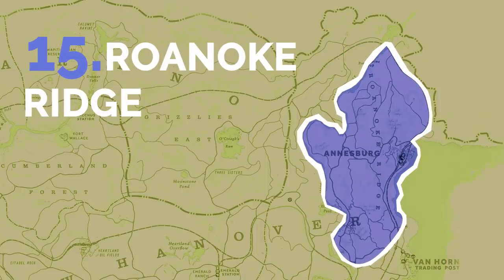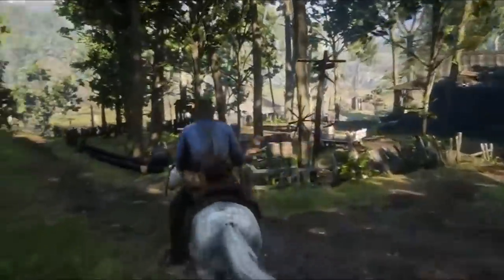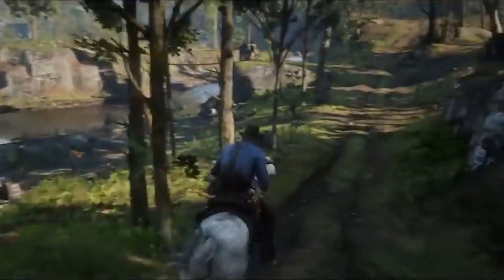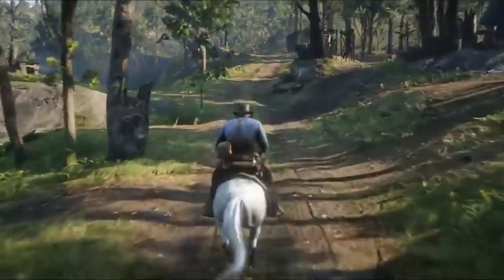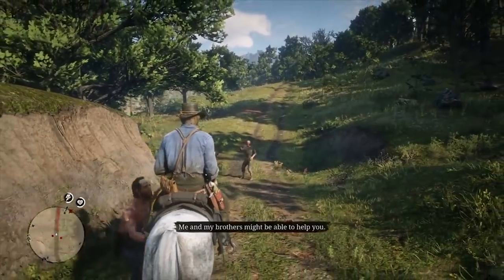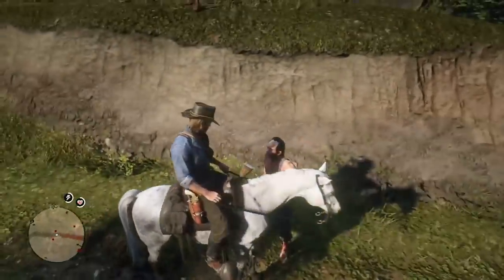Roanoke Ridge is one of the last locations discovered in the game's story, and also the most depressing. Not only is it the area where Arthur slowly succumbs to his disease, it also trades the wild west motif for terrifying hill people and depressed miners. This seems like it's based on 1800s North Carolina and Virginia.